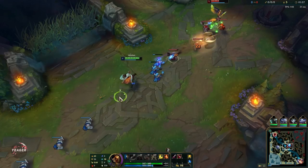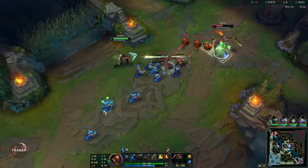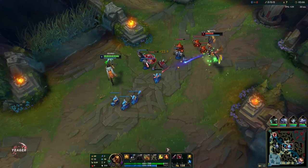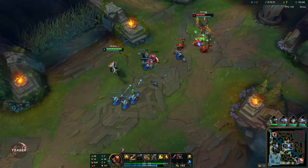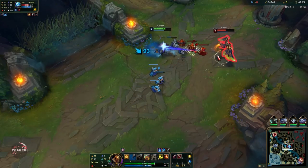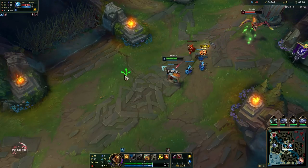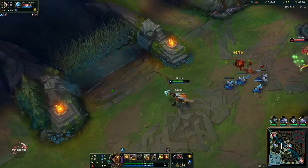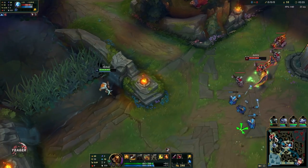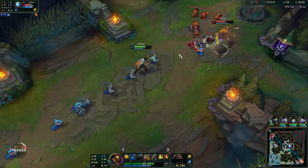The runes are pretty similar — you are using Press the Attack, which is the best keystone on him. He can proc it really easily because of his passive double auto-attacking and also his E. You can use Conqueror as well if you want to. In the early game, make sure you abuse that Q. Remember that the range will be extended when it has to pass through enemy minions, so you can actually hit champions even though they are hiding super far behind the minion wave.